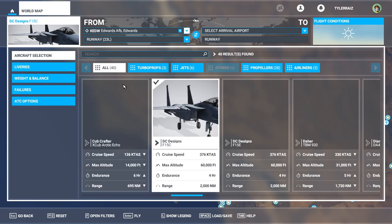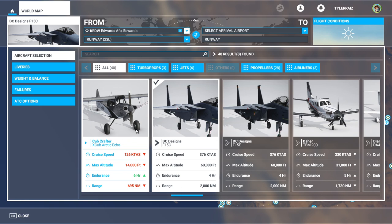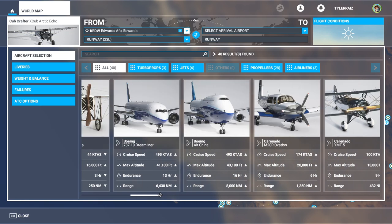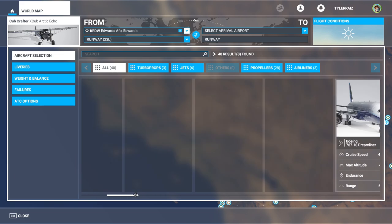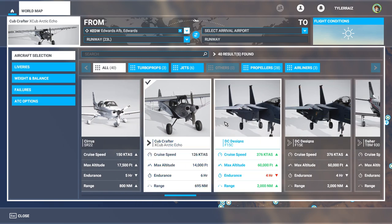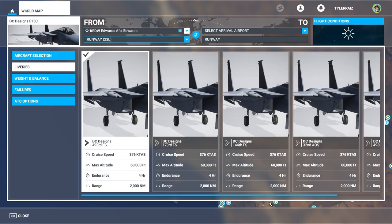From the icon I already started getting worried. With other planes you get the normal icon, and planes I've flown like the Coronado Ovation or the Blerio, they all show up properly. So that was a little bit worrying right from the start. We've got the F-15C and F-15E and various liveries for them.